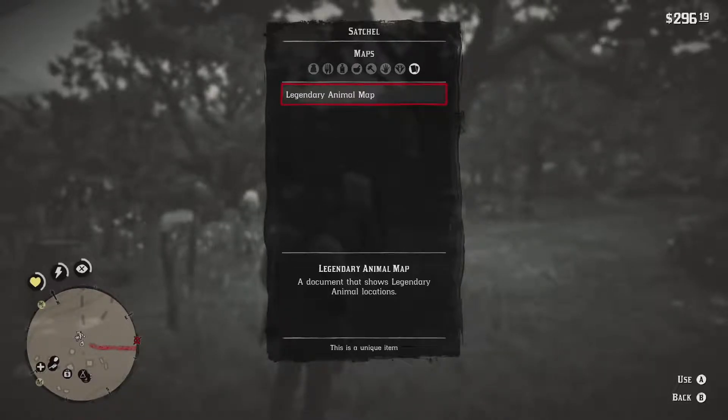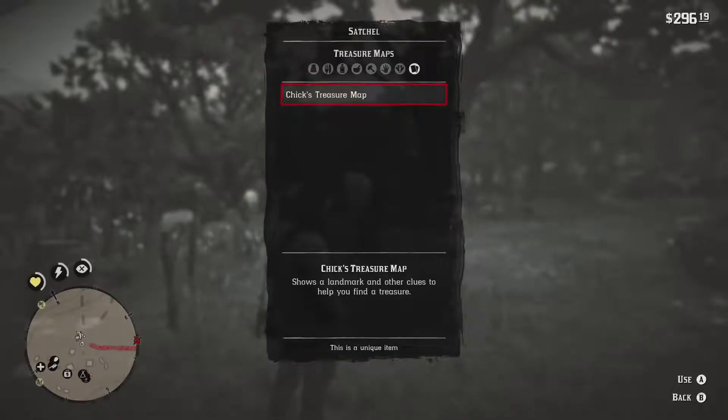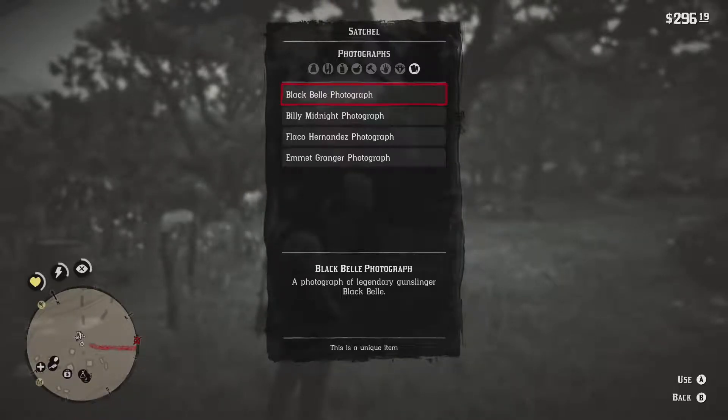We've got books, more cigarette cards, maps. Let's look at that legendary animal entry - that's one thing we could do. We've got a double barrel shotgun. There are also treasure maps; we've already done Chick's treasure map. We also have photographs for the side quest 'Noblest of Men and a Woman.' We've done Black Bell. Let's do one of the gunslingers this episode, then a legendary animal next episode, then get back to the story.